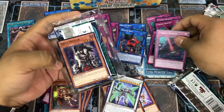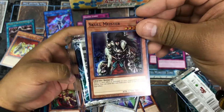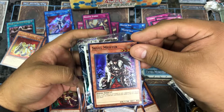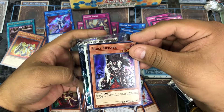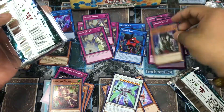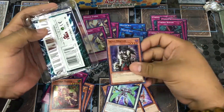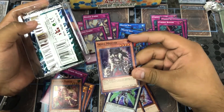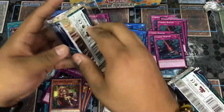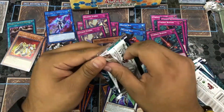Same thing — oh, it's our first one — Skull Meister! Look at this — this is the first one we got. That's so wild. Originally a secret rare, but this card right here: when a card effect is activated in your opponent's graveyard, it's a quick effect — you can send this card from your hand to the graveyard to negate that effect. This is a hand trap, and it makes you think twice, man.